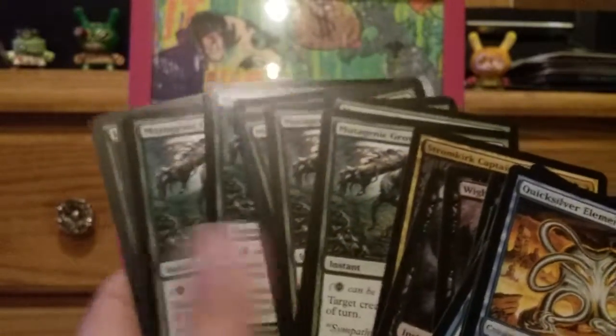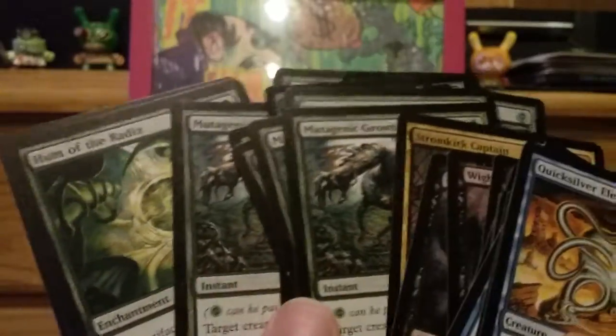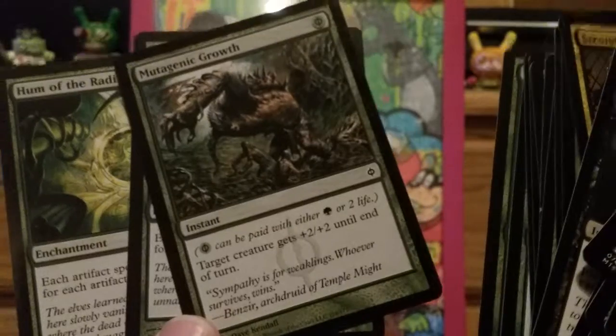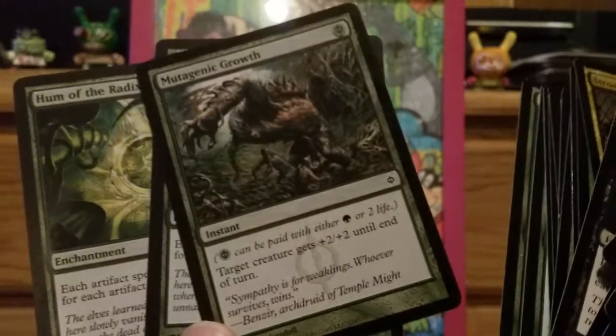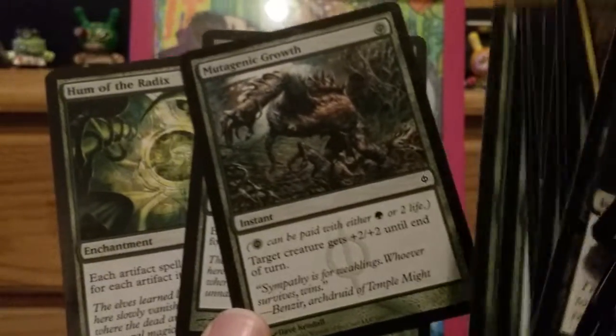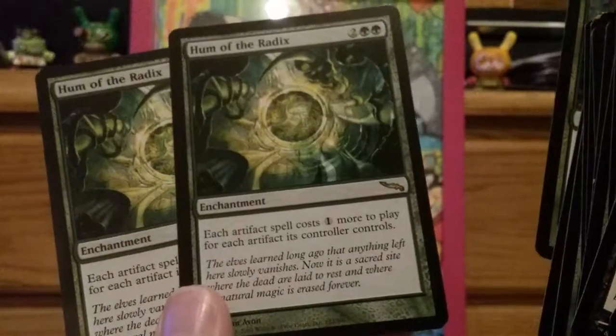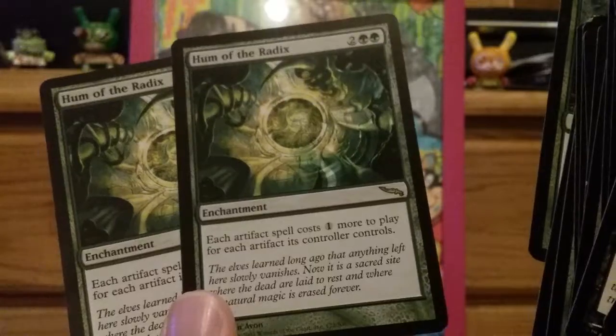Any card that costs zero to cast I'm speccing on — Mutagenic Growth. I got like a bunch of them here. One, two, three, four, five, six, seven, eight, nine, ten. At 75 cents a card this thing is a free +2/+2 instant. I figure also with cascade, being able to cast more spells, this card's worth more than it is even though it's a common. Hum of the Radix — four of them. Each artifact spell costs one more to play for each artifact its controller controls. Interesting artifact hate.